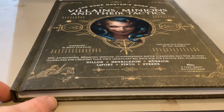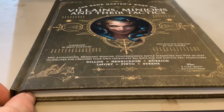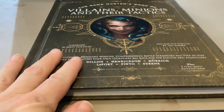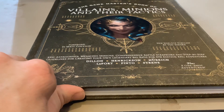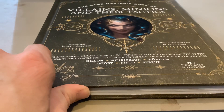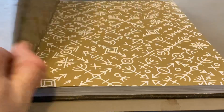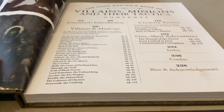Another week and yet another GM guidebook for GMs to branch up the ante. This one is perfect for whenever you get a group of PCs that get a bit uppity — villains, minions, and their tactics. As a DM it gives you even more ammunition to throw at your PCs. If they get a bit like 'we can take anything,' this one is perfect for introducing unique villains.